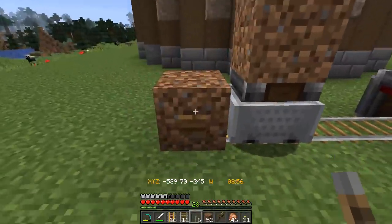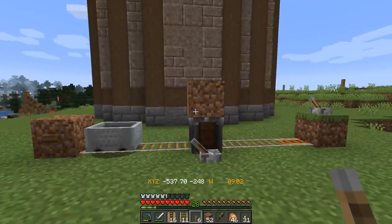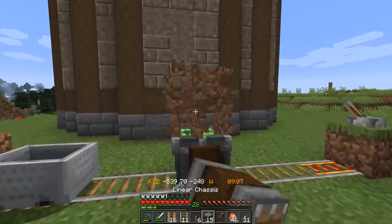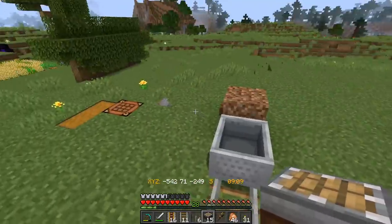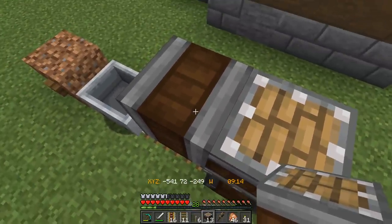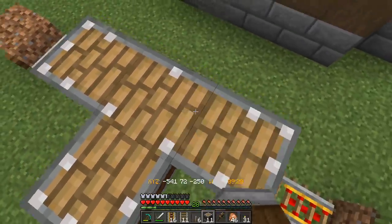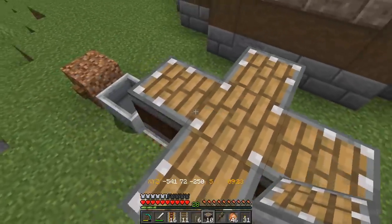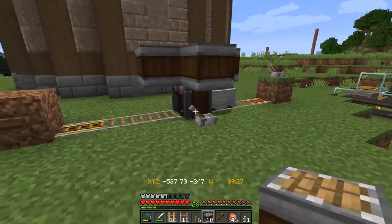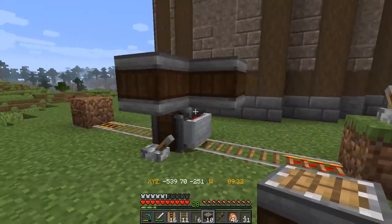And then if we unpower this again and send this off on its way, it drops it back off. So this is what we want to do now — we want to get some chassis blocks. These things kind of stick together automatically, very much like a chassis of a car would. If we put them all next to each other like this, they kind of act like slime blocks — they all stick together. So we could probably send that off on its way and it would pick up the whole thing.